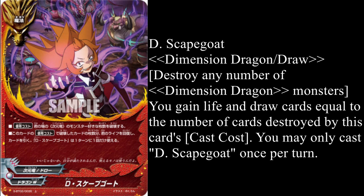Its cast cost is that you can destroy any number of Dimension Dragon monsters on your field, and you gain life and draw a card equal to the number of cards destroyed by this card's cast cost. You may only cast this card once it's returned.